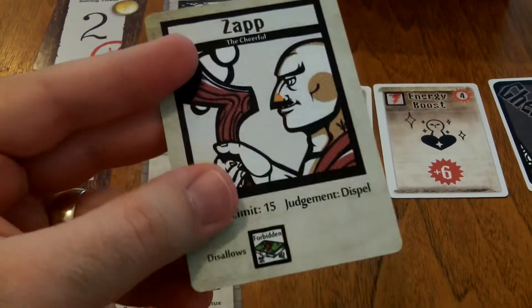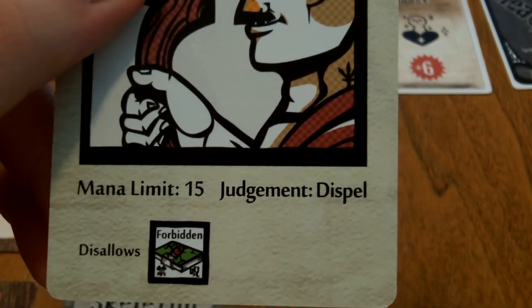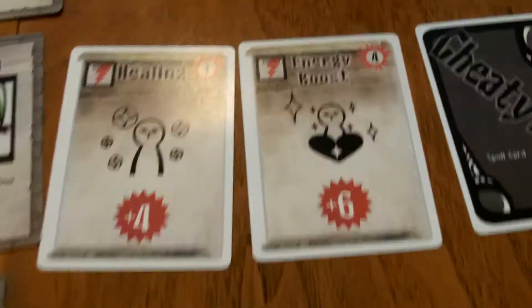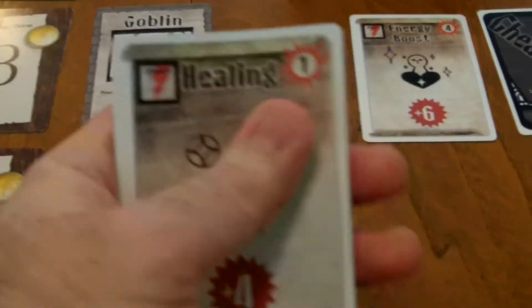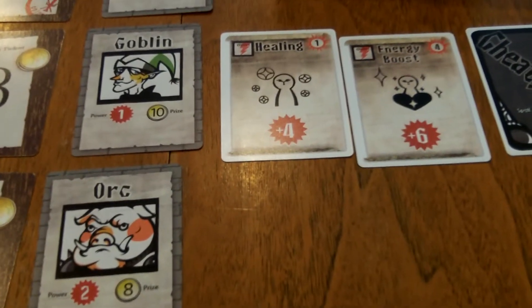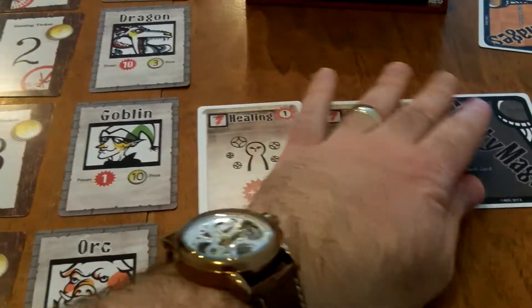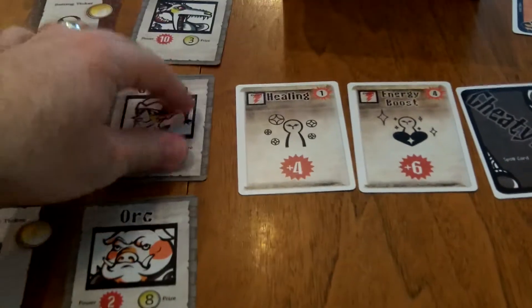Sometimes judges can be changed by certain spell cards. For example, one judge disallows forbidden spells, has a mana limit of 15, and a judgment of dispel. The different cards played have a mana amount in the top right-hand corner. At the end of the round, you add up all the mana, and if it exceeds the limit, the judgment comes into effect. A dispel would remove all spells from a fighter. There's also an eject judgment, which would cause that fighter to be ejected and not eligible to win at all.